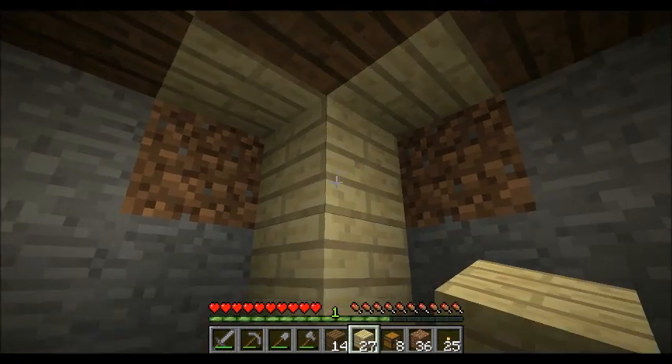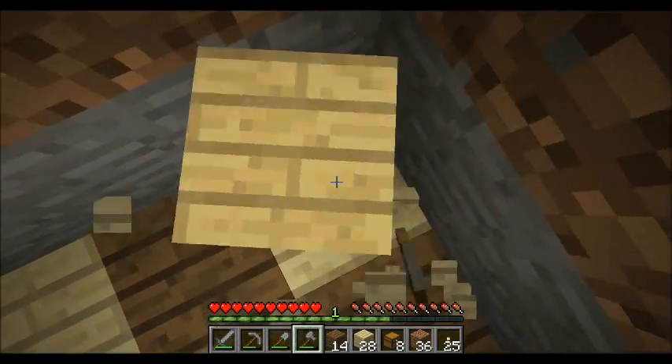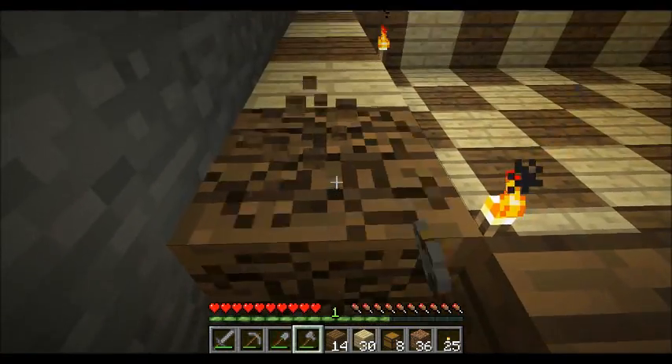I just need to make the walls wood and then it'll be alright, like from the outside. Wait a second, what happened? It's like a little hut, and then you go under and then it's like a big house.